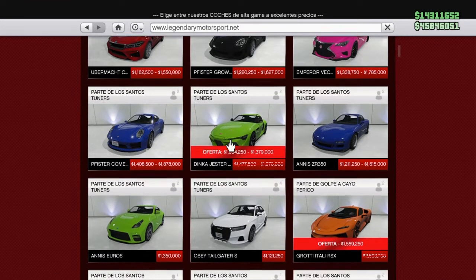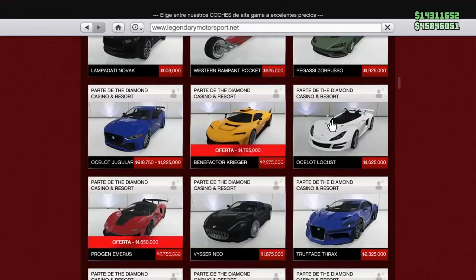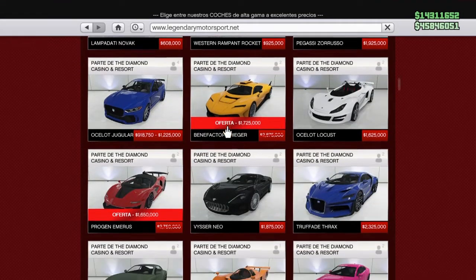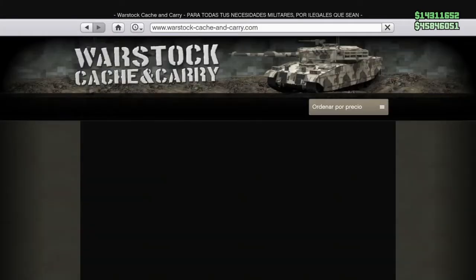Más descuentos: el Disco Jester, el Grotti Italy RSX, el Benefactor Krieger y el Emerus. Interesantes descuentos esta semana.